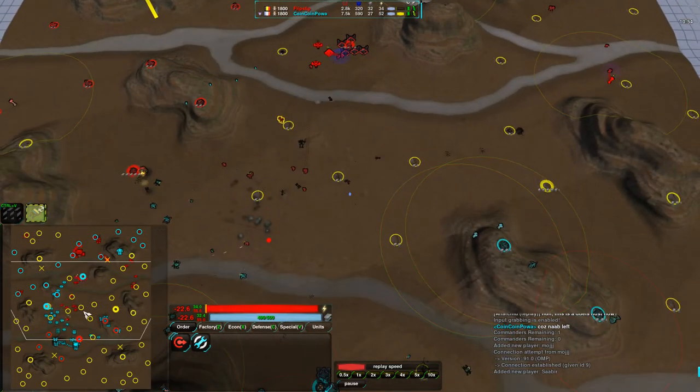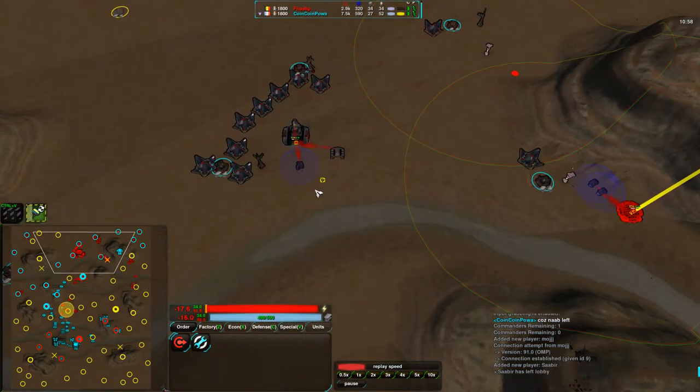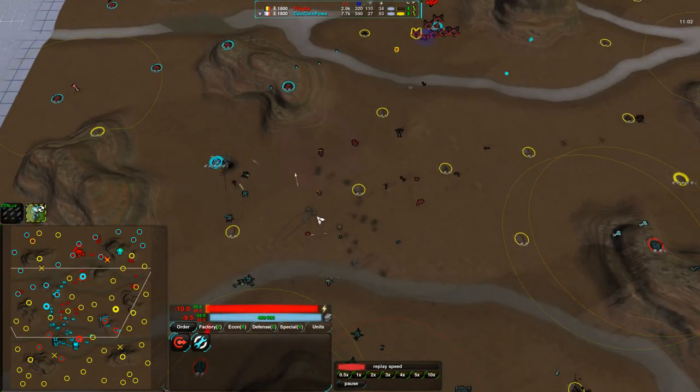He's had an economic advantage of at least 6 metal the entire game — enough to easily get another caretaker, and from there he'd be able to build basically double his army size at this point.